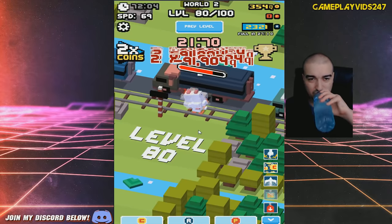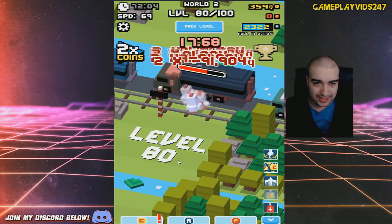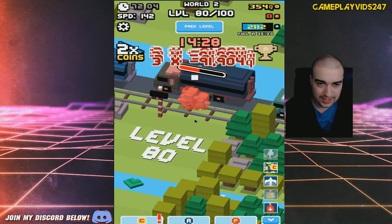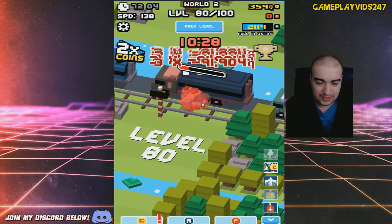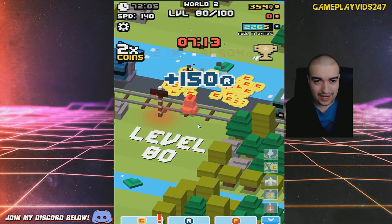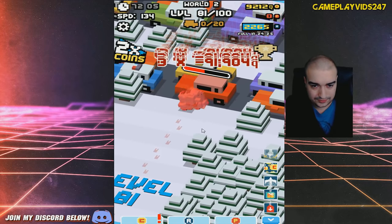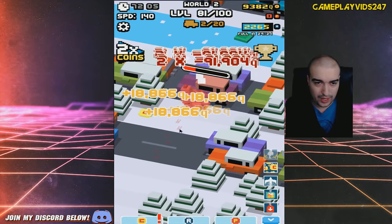Do you see the DPS meter here? It's slowly going down. I'm manually clicking — it's not looking too promising. Just activated Tap Storm again. I hope it... Is it called Tap Storm? I hope so — that's what I've been calling it. Well, with that activated, I managed to beat the boss again, which is good.